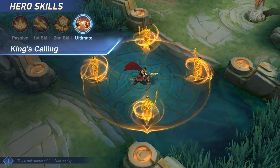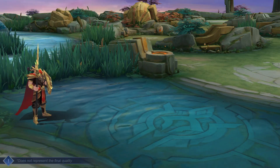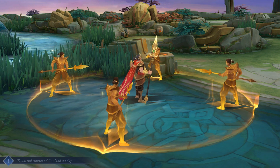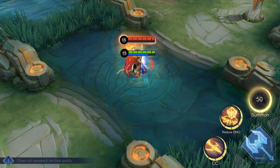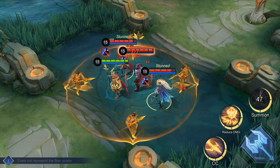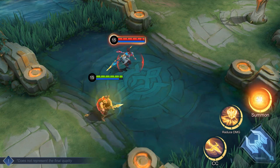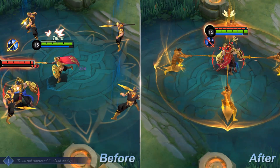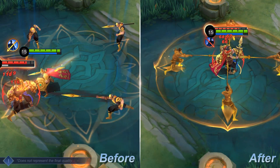Ultimate — King's Calling. Minsithar leaps a short distance and calls four Royal Guards to form a field around him. The Royal Guards cannot move, but will attack enemies in the field, and their attacks can trigger equipment effects. Enemies within the field will also be slowed. Before the revamp, the field only prevented enemy heroes from using directional blink skills.